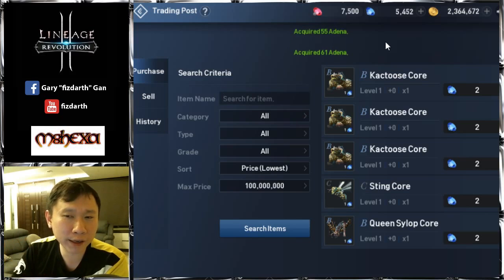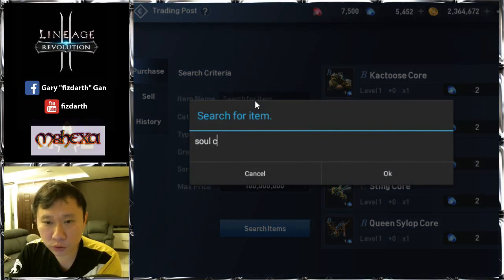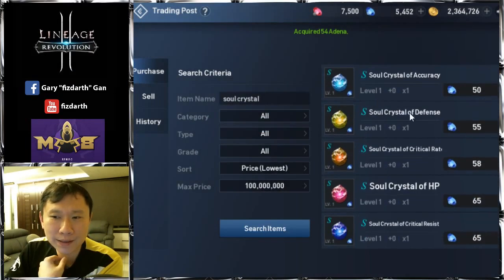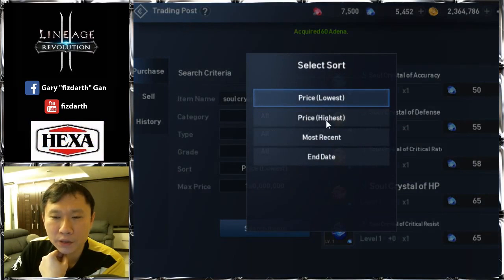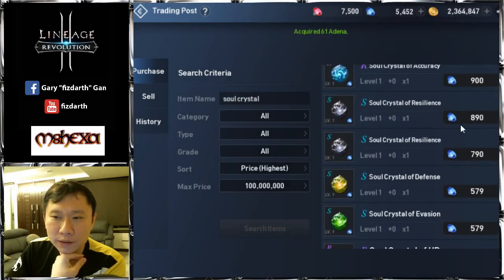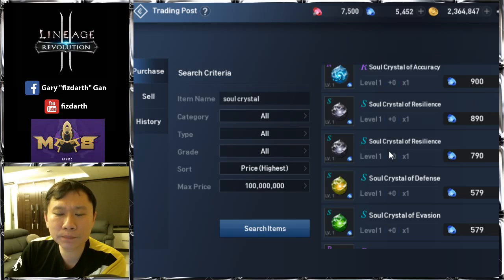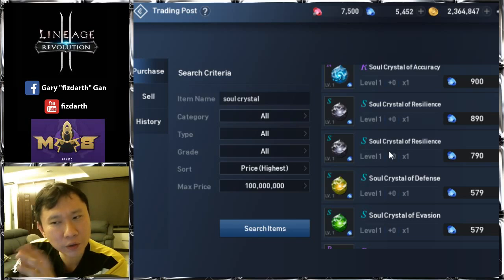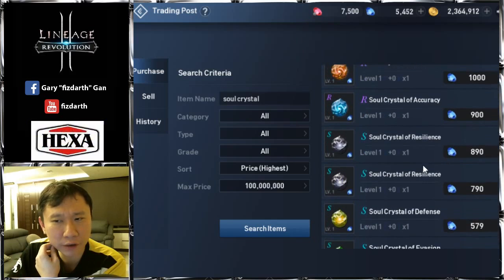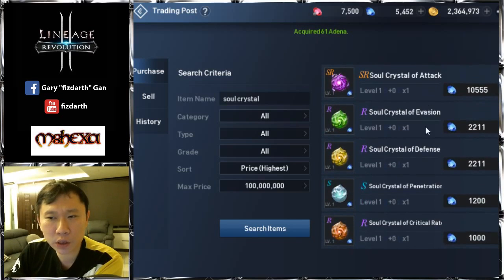I'll go through my ranking starting with fifth place: soul crystals. Soul crystals don't sell much — only a small amount. So far I've been selling black soul crystals, but I've only managed to sell one. Soul crystals don't sell that well. I've mostly been selling resilient stones, which are quite rare compared to the rest.